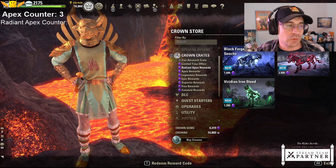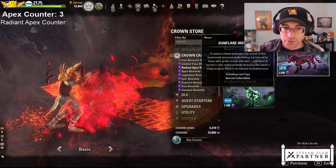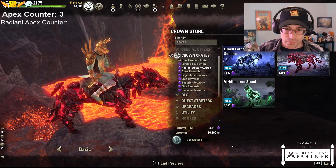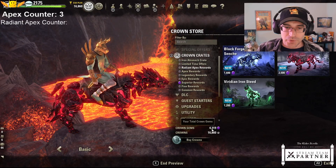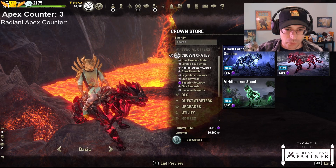There is a new Seals of Endeavor system - we'll briefly touch on that afterwards. Just keeping in mind this is going to be like the most expensive one at 2,500 gems - it's a lot of gems. That represents a lot of crates.